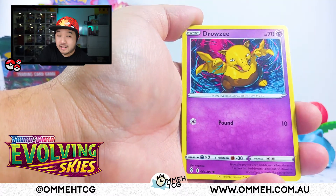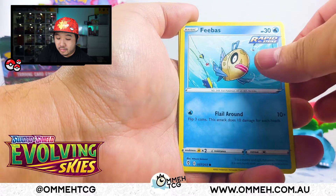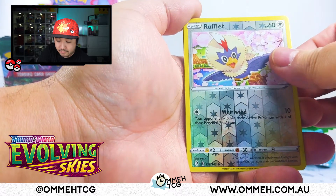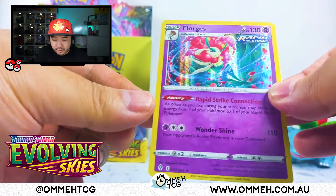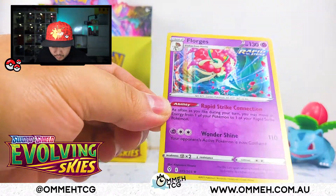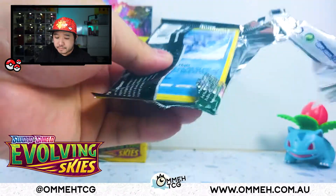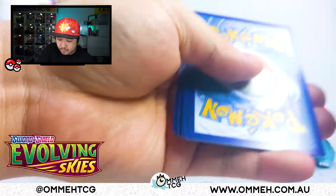We have our Feebas, Rufflet — very nice. And our final card is a Floragato. I've never seen this before — this is the first time I've seen this. That's pretty cool — Rapid Strike Connections. Let's see what our packs bring for us today.